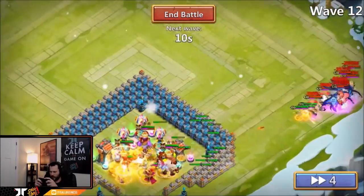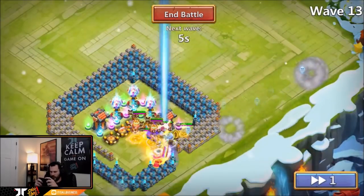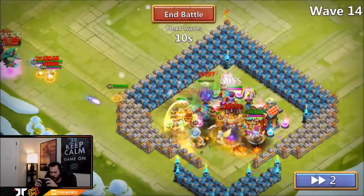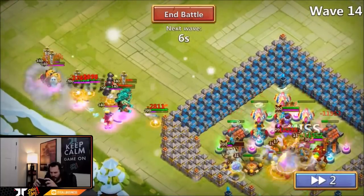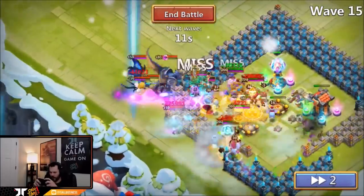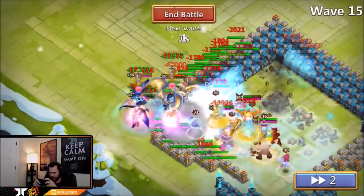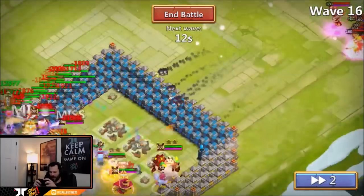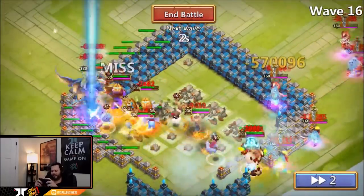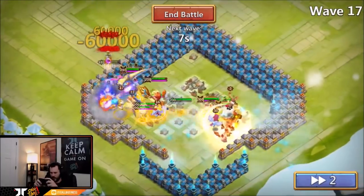We're murdering that boss — killed it again before wave 12 could even start. Wave 13 is starting, let's go ahead and slow it down to 2x. Hope we don't lose any heroes before wave 15. We gotta keep that skull knife from dishing out too much damage. That boss has a horrible ghoulam proc — our RPD isn't even doing what it should.